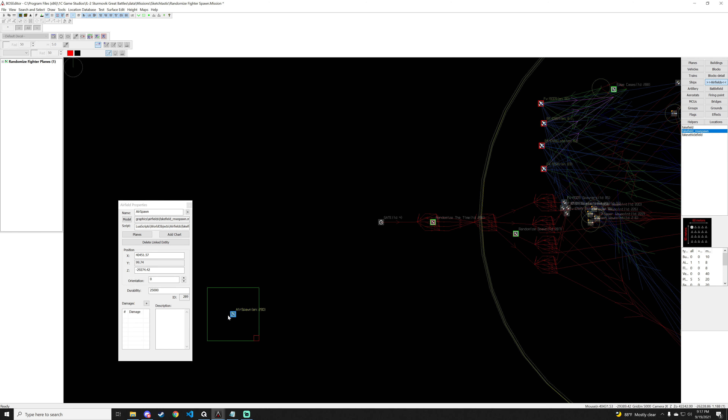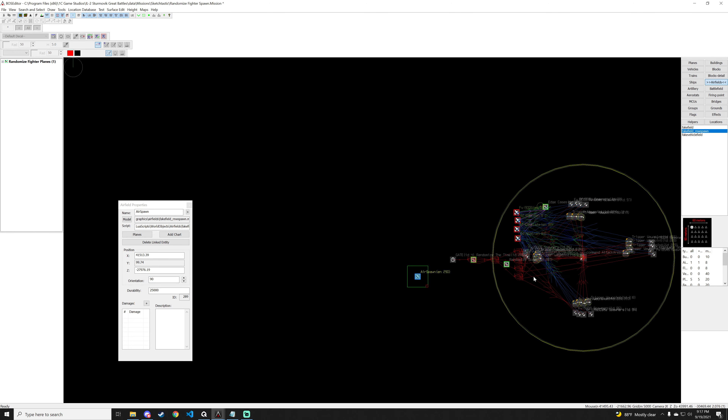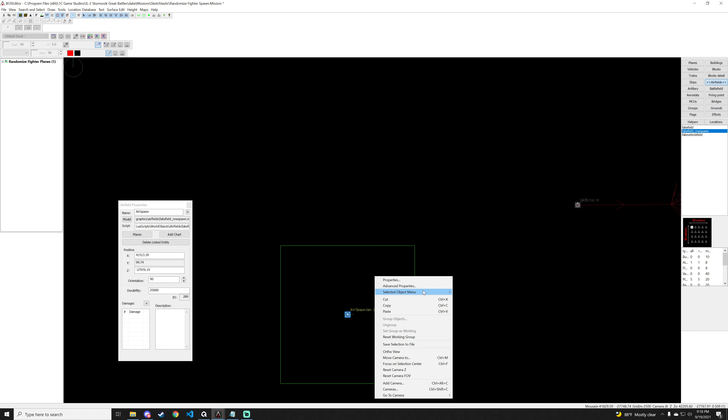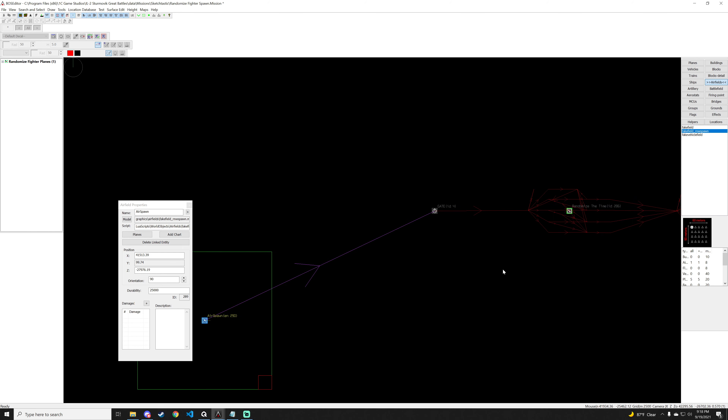We now have two allied planes. We also need to set the rotation so when players spawn in they're heading the right direction. We go to orientation and set it to the east so the player heads toward this section. Then we set up an event: right-click the air spawn object menu, select 'on plane spawned in,' and make a connection to the gate.